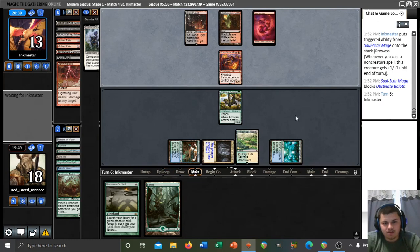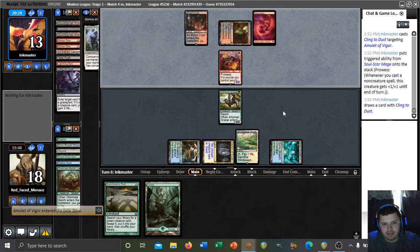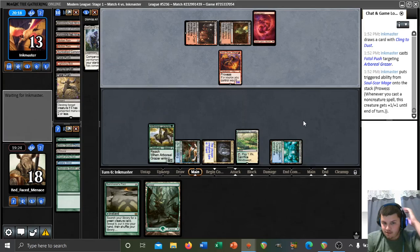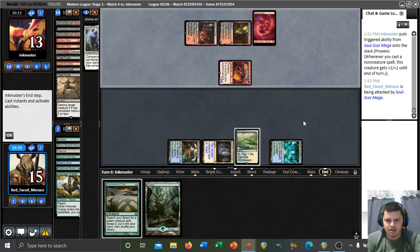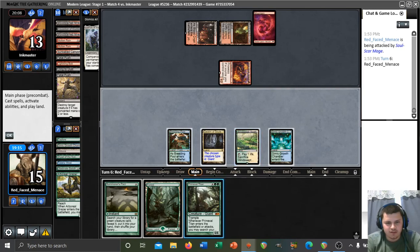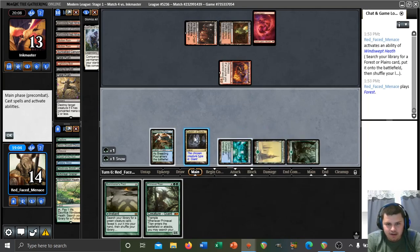I just need to fade a Discard spell at this point — it would have to be a Thoughtseize or Inquisition. At least we'd be able to pack for a Titan and pay for it. Cling to Dust — that one doesn't strike me as being great. I went to grab the light, I'm back. Pushing our Grazer — well, that Grazer did a lot of work. Looks like we'll be able to get a Titan into play here, though, so things are not looking fantastic for our opponent. There's a Titan off the top of our deck, so we don't even have to pack for it. We do have to crack our Fetch to be able to play it, but we're getting a Primeval Titan into play, so it's not that bad.